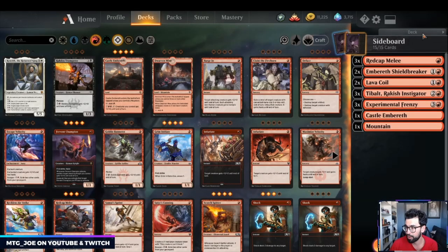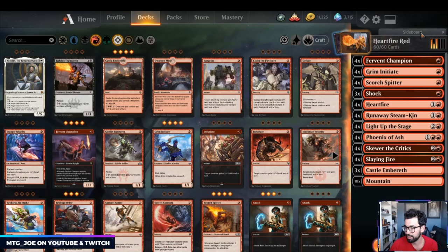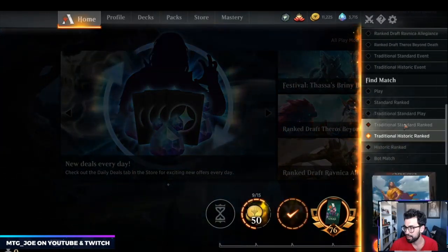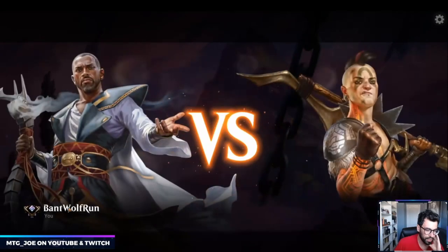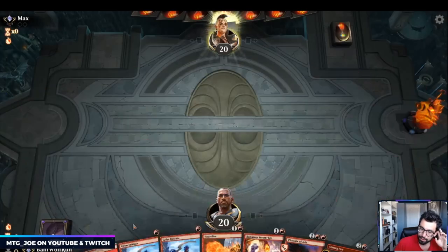If you bring in the Frenzies I think you can get away with 22 lands. With Light Up the Stage you're usually pretty good on card advantage. I may also want Frenzy main — let's play a match, see how it goes, and then decide if we want to move Frenzy main. We're going more of a throw-spells-at-our-opponent, run-out-our-hand approach. We've been sitting at platinum three to four, going about 50/50 with a lot of decks.